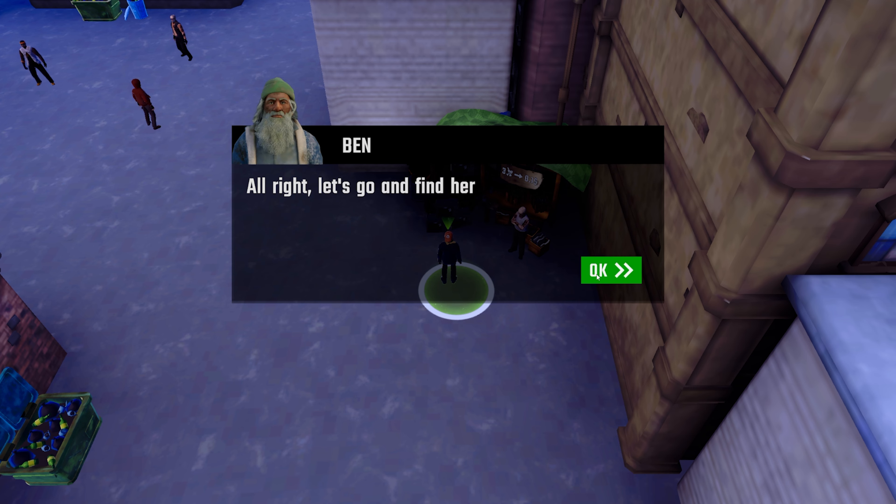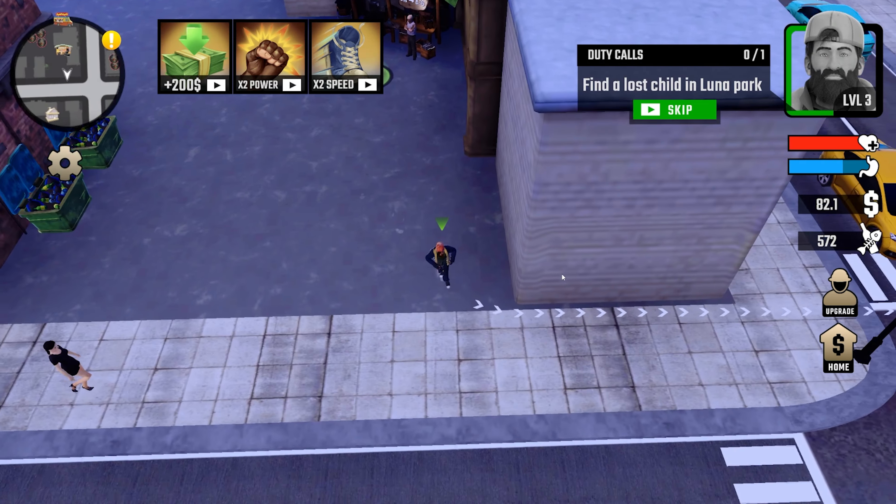So you lost your kid and you just left? All right, I guess we can go find her. Can I sell all my trash first? No — okay. Let's go find the kid. He seems like a very responsible parent leaving his kid at Luna Park. All right, where are you? You're over here. What's up kid? Just follow me, I'll take you back to your dad. Can I just take her anywhere? She just follows me wherever I go — can I get her involved in a fight or have her search through trash?